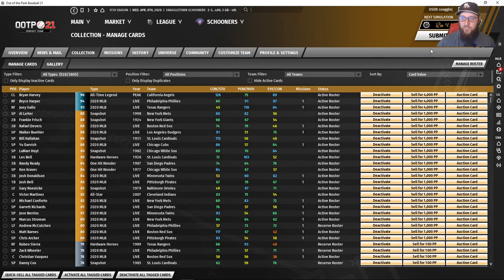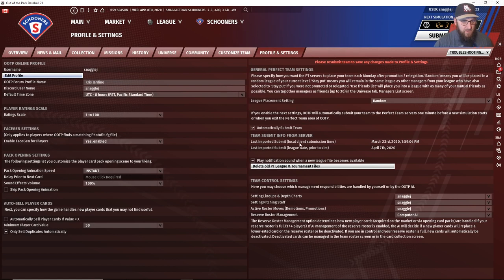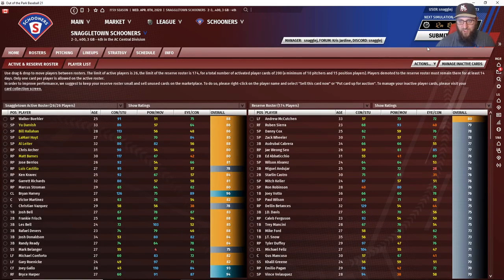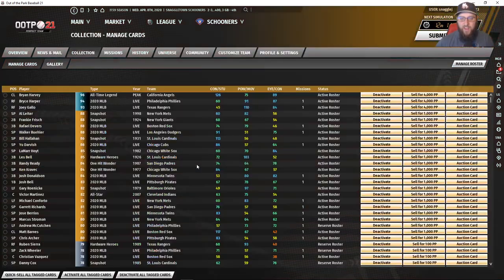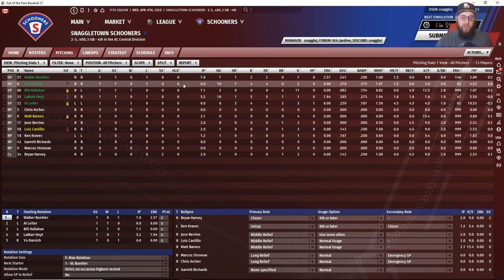Inactive cards don't get transmitted to the servers unless you move them to active or reserve and hit Submit Team — and that's extremely important. There is a setting under Perfect Team settings called 'Automatically Submit Your Team' that will auto-submit with 60 seconds left on the clock. But always submit your team after making changes to ensure they're transmitted to the server. Under inactive cards, you can sell tagged cards, quick-sell them, activate tagged cards, or deactivate tagged cards.